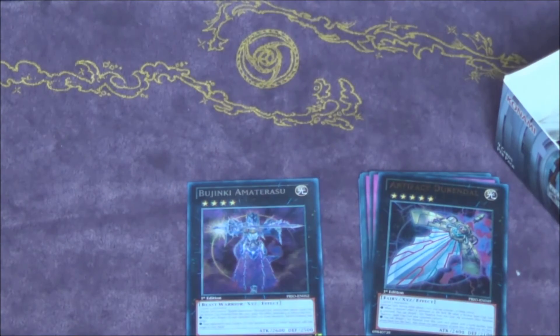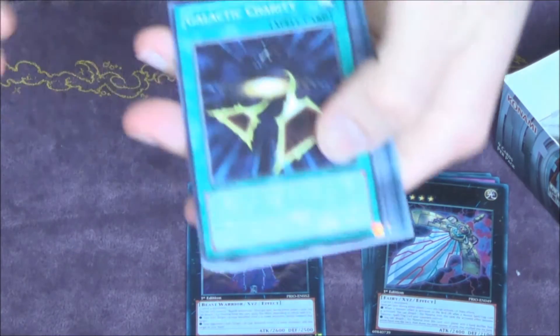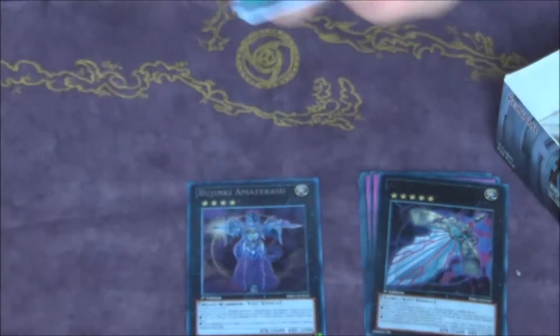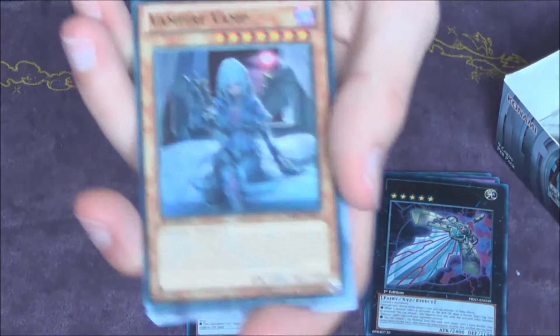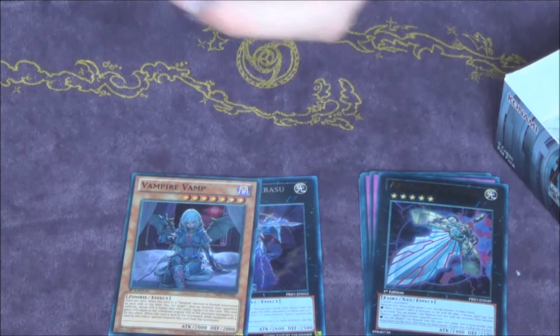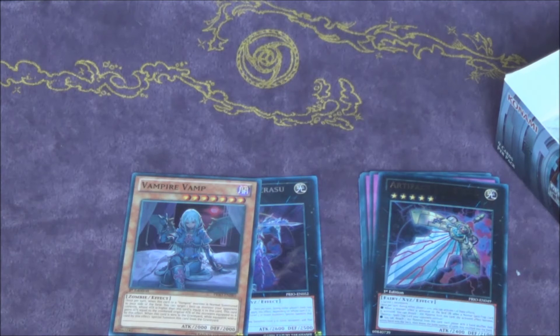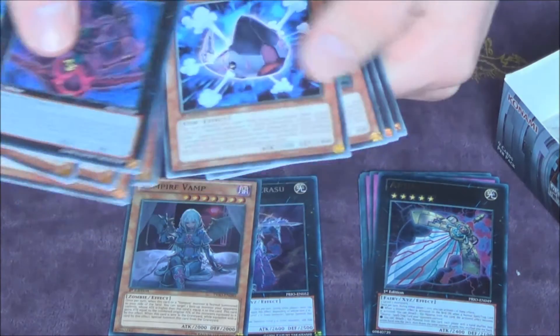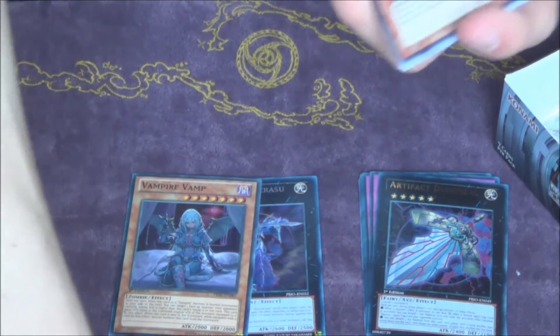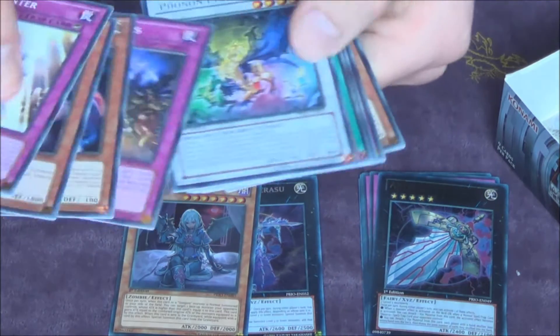Going to speed through these packs a bit quicker now because we already saw three boxes and I'm kind of in a hurry. We got a Vampire Vamp and an Artifacts Ignition thing. Vampire Vamp — second one of these, that's pretty cool. It's a decent card, pretty cool for Vampires. Nothing in this pack.